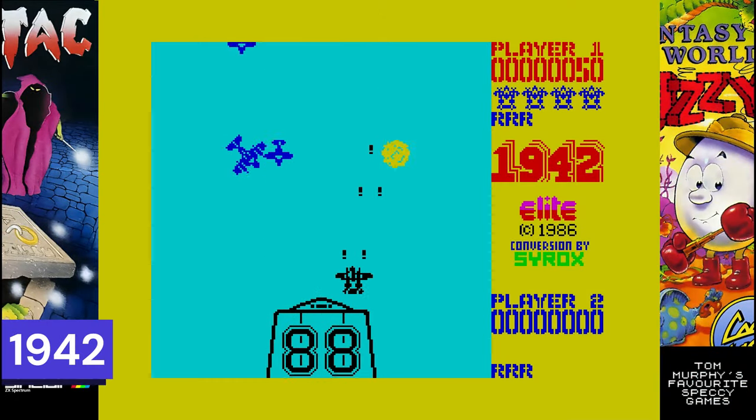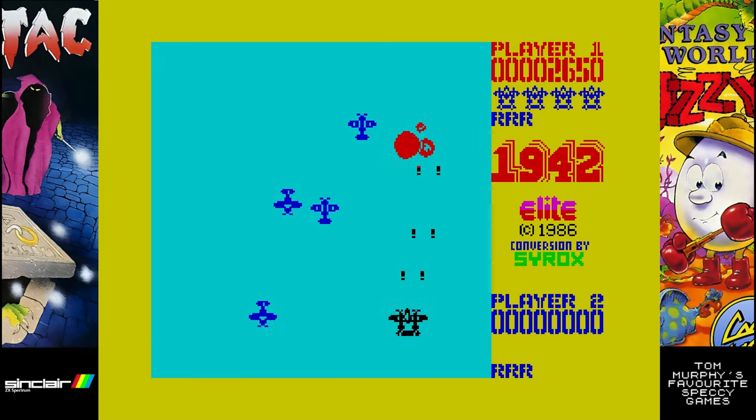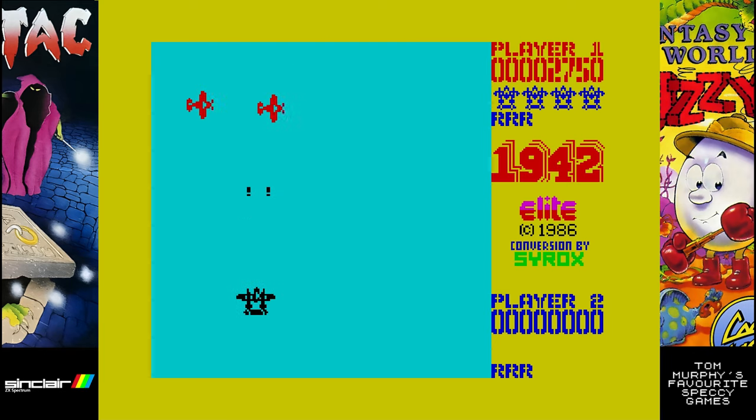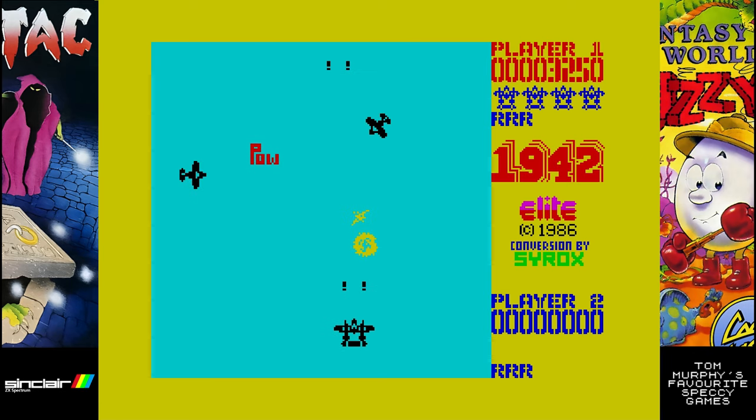Tom's first choice is 1942, released in 1986 and published by Elite. Now we all know this is a Capcom arcade classic — a top-down shooter at its finest. It's a fantastic game and the ZX Spectrum version is a great one too.